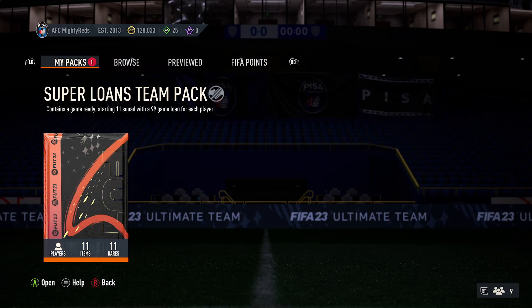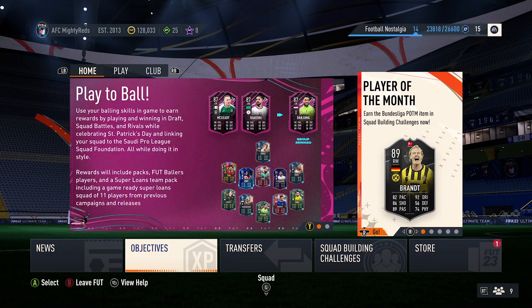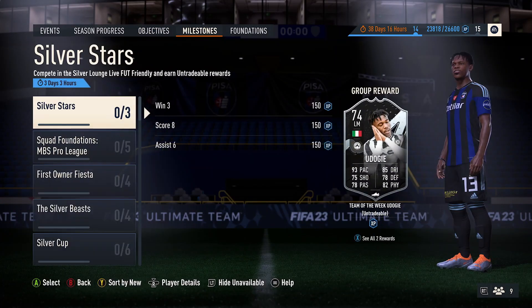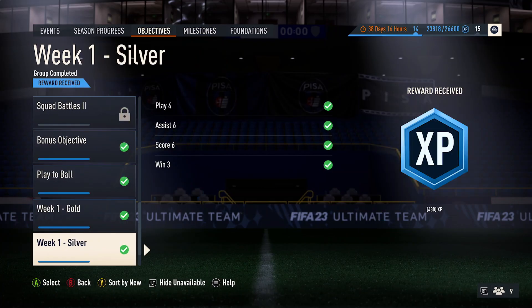Every single card is going to have 99 games on them. Can't check any probabilities to see if we could get maybe any promo players, so we'll just see what we can get in a second. But this was part of the Dan Juma footballers objective, who I just unlocked as well. You both get the Super Loans pack and the Dan Juma as your completion for completing the whole set — I think it's 13 segments or something like that.